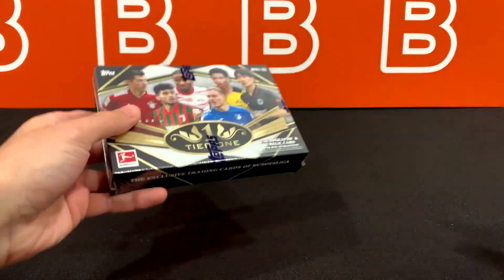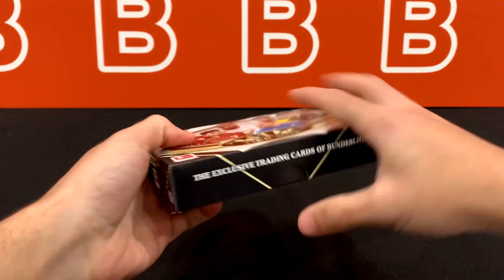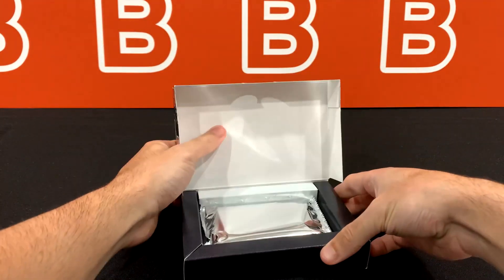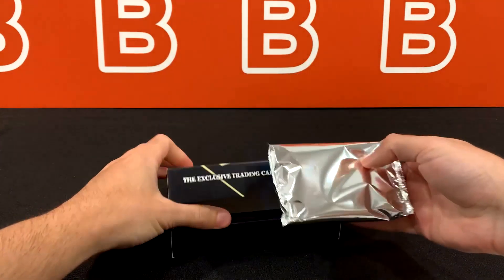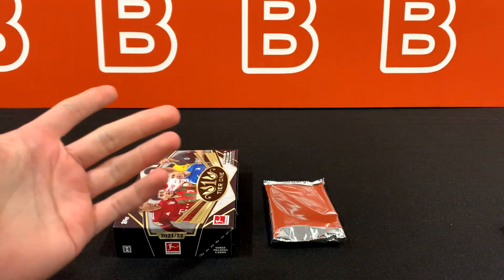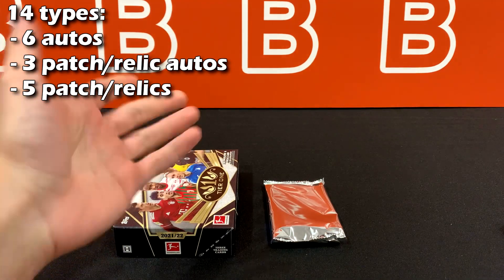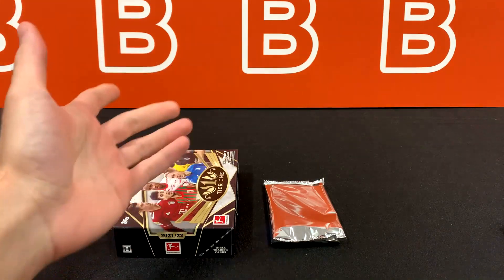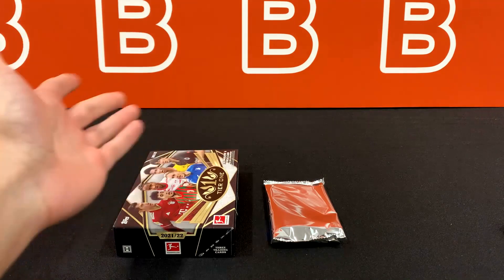If you enjoy this kind of content and want to see more, consider dropping a like and subscribing down below, as it really helps out the channel and helps us grow and put more content out there for you guys. But yeah, what can we expect from this box? There's only one pack, with 14 different types of cards — six of them are just autos, three are patch/relic autos, and the remaining five are just patches and relics.